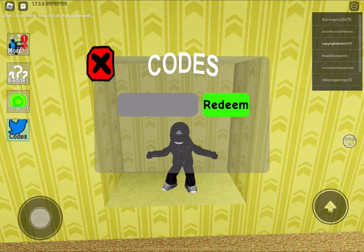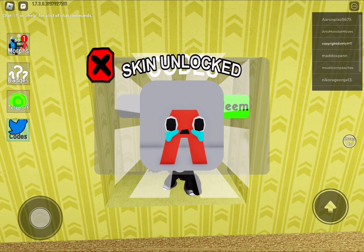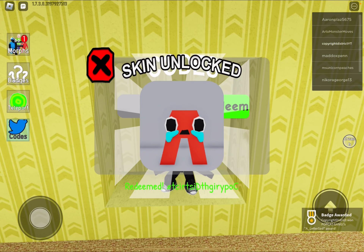Next up, we have this beautiful code called 20K Sub Doge Roblox Tie. We'll redeem this and we'll get a crying letter.